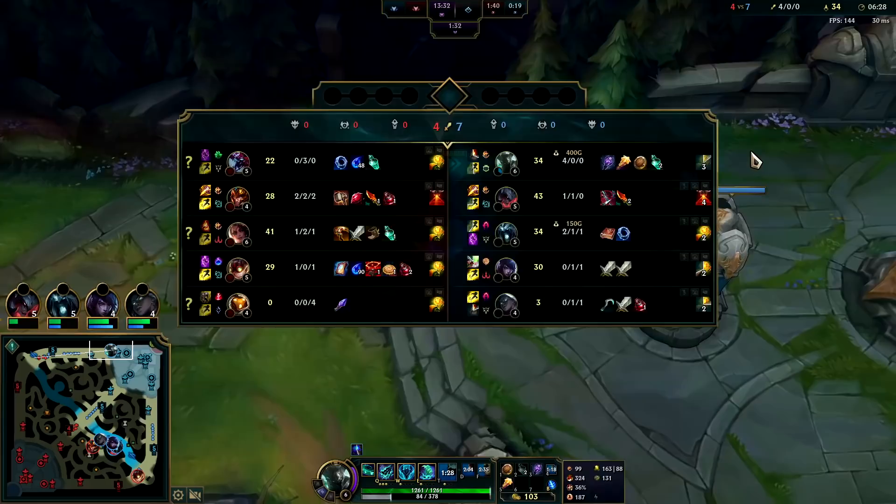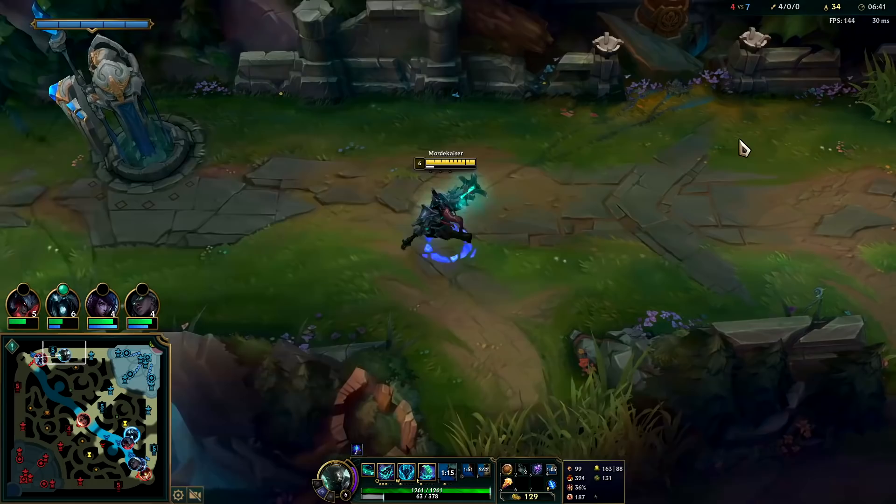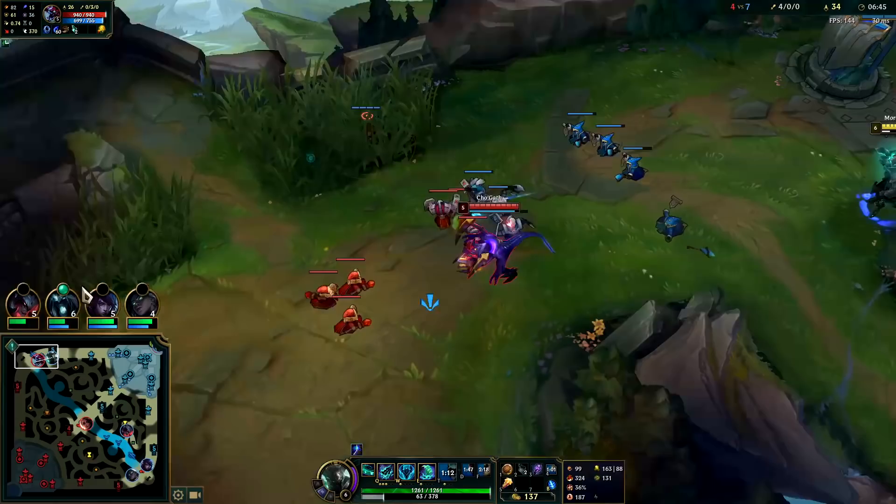If they were both physical damage champs — say Irelia top and Jarvan jungle — then yes, I would have rushed Plated Steelcaps and gotten insane value from it. But since Jarvan's physical and Cho'Gath's magic damage, rushing tier 2 boots like that is only going to give so much value.